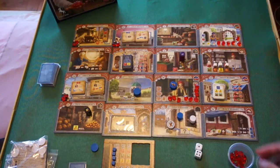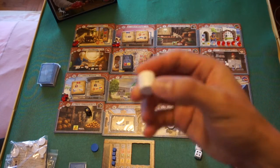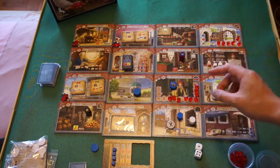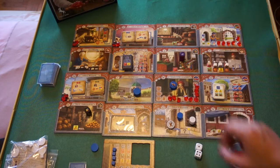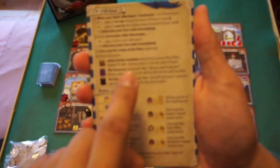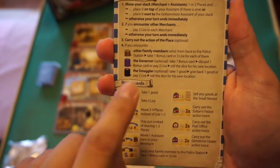Next, you may encounter other players' family members. At the start of the game, each player has a round cylinder piece representing their family member, which starts at the police station. If you encounter another player's family member somewhere other than the police station, you can send them back to the police station and take one bonus card or three lira for each of them — so catching opponents' family members is quite rewarding.